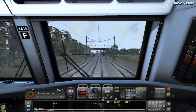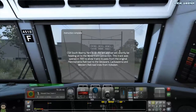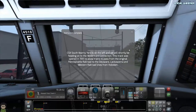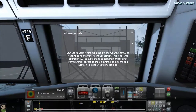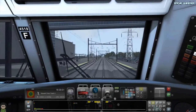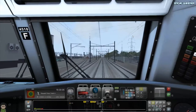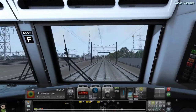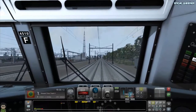I'm going to play cautious here. CSX South County Yards on the left — we'll shortly be heading to the Western Waterfront connection. This track was opened in 1991 to allow trains to pass from the original Pennsylvania Railroad to the Delaware, Lackawanna and Western Railway lines from Hoboken. It's a fairly recent line then — unusual. Well, I suppose they've got space in America.